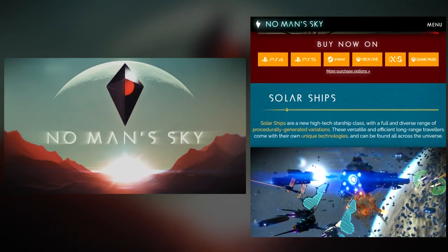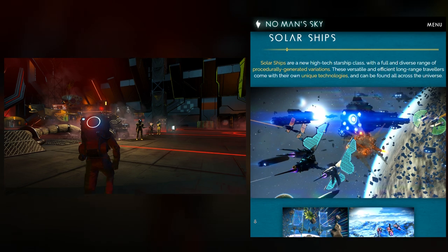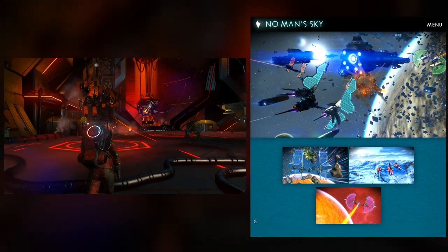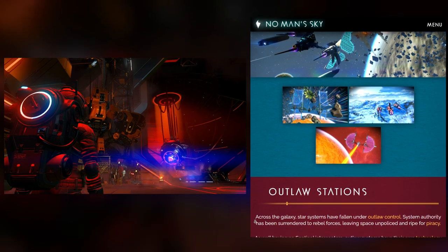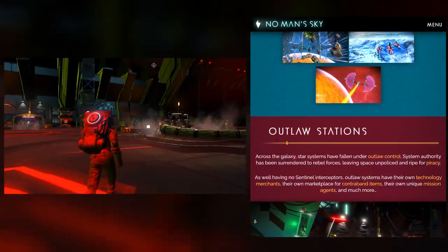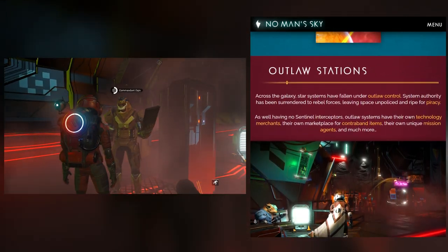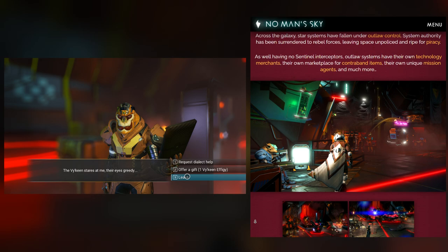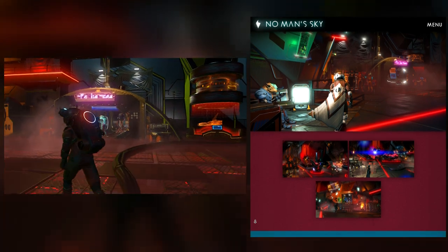You'll notice that we are creeping ever closer to No Man's Sky version 4.0. I have a little bit of speculation here — looking forward to version 4.0 probably landing this summer alongside the Nintendo Switch version. No more news on the Nintendo Switch today, but I imagine 4.0 is going to be a pretty meaty update coming this anniversary, probably July or August, if history has anything to say about that, which it typically does.